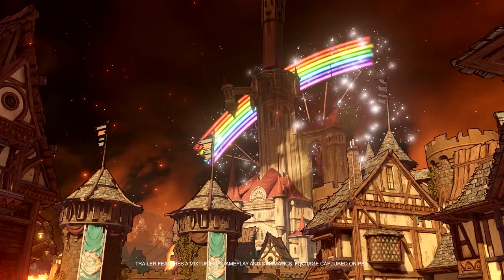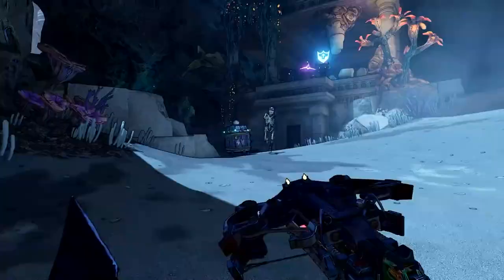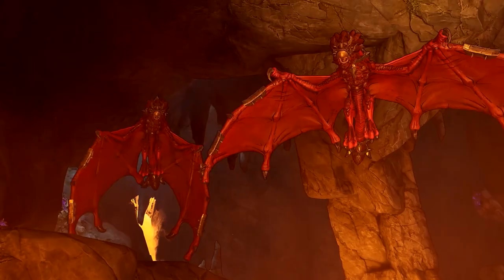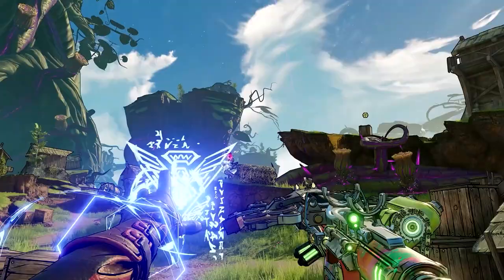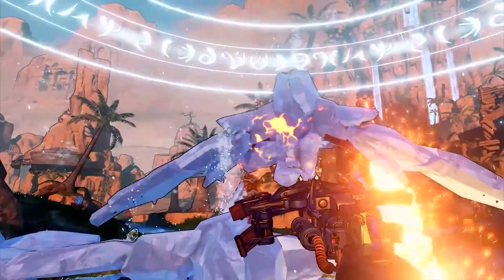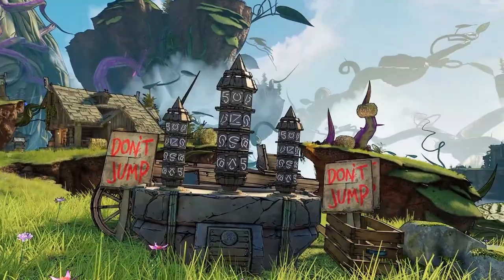The next major change is in character creation. You can fully customize the look of your character — morph your face, contort the look of your character, change the voice, and even adjust the personality. Depending on your chosen personality type, your character will have different one-liners and interactions with other characters. You're also going to have various outfits, and your banner can also be customized. There are lots of new ways to make your character stand out and look unique.